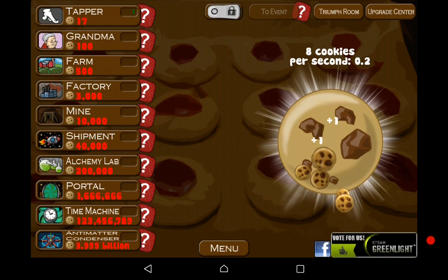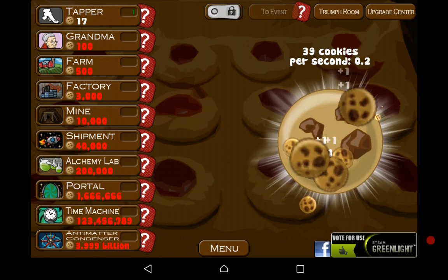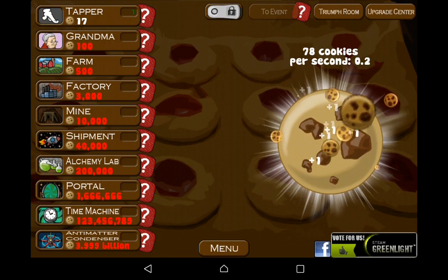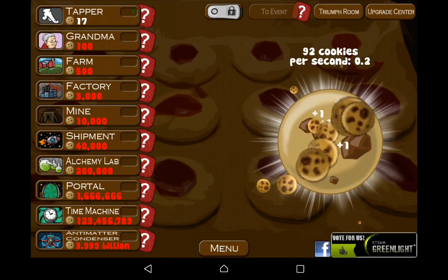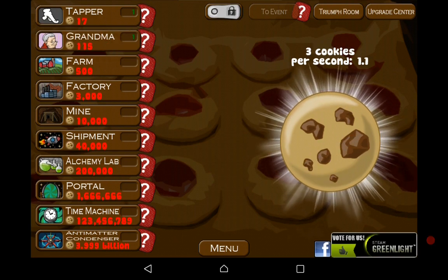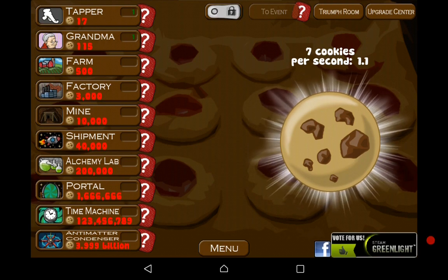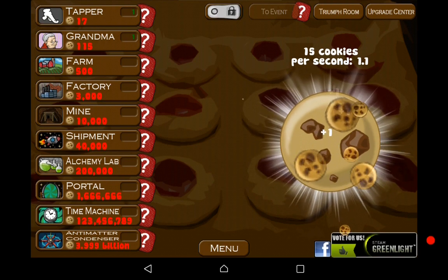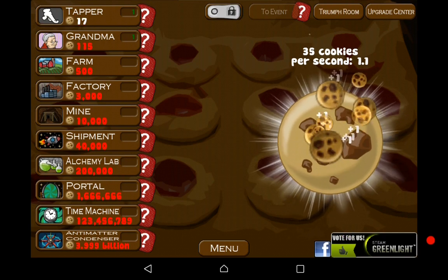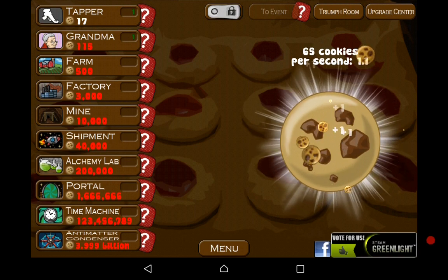We can buy the tapper. Let's try and get the grandma. Okay, we have got the grandma — 1.1 cookies per second already. Wow, see that's what I mean guys, it is really fast. And once you get some upgrades you can never stop.